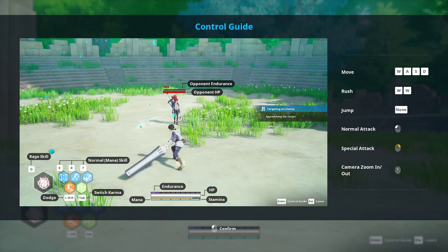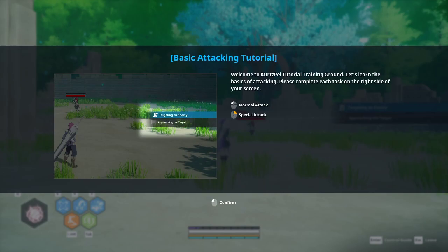Right here it shows you the controls: WASD to move, which is pretty conventional; WW to rush or sprint; jump is set to spacebar — it says 'none' on my screen but it is spacebar. Normal attack is left click, special attack is right click, and to zoom in or out you use the scroll wheel. Left click to confirm, and then it says basic attacking tutorial.